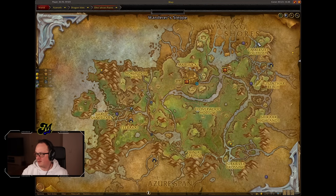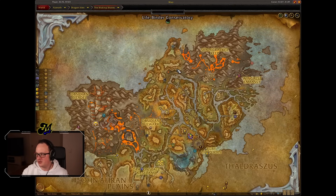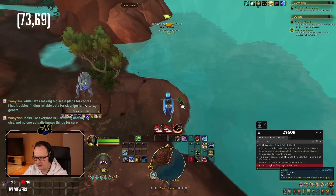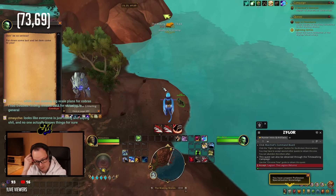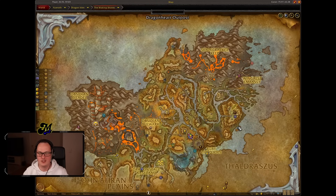Get yourself to skinning 25 — that's the first thing. From here, you want to travel north and head up into the Waking Shores to speak to the skinning master. He sits on a little rock on the eastern point of the map; the coordinates are 73/69. Just by talking to this guy, he gives you 10 knowledge points, which will also give you 50 Artisan's Metal. Save that Artisan's Metal for later — don't spend it.